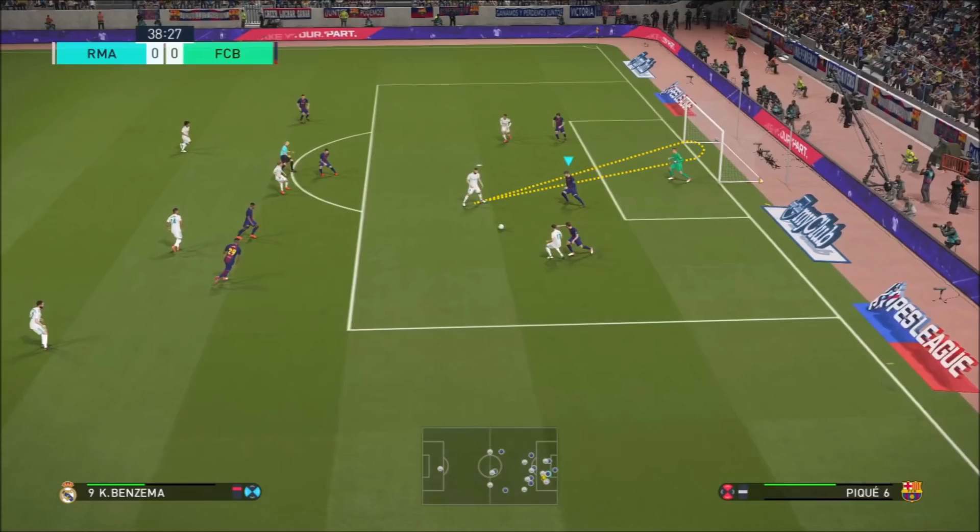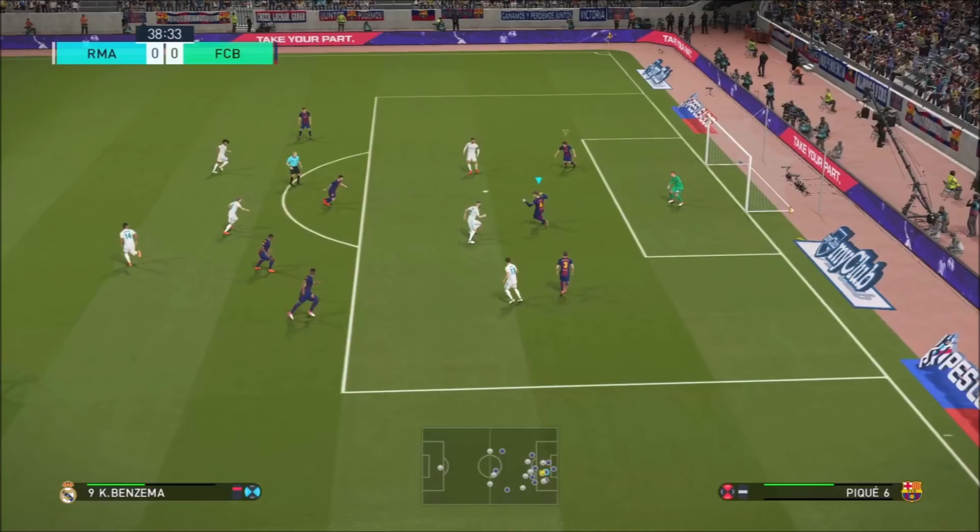Benzema's got pretty much a free hit — an open goal. All he has to do is either strike it or turn and strike it. I don't play with auto sliding on. You can see Pique is in the sliding tackle animation now and Benzema hasn't even kicked the ball — so this was actually a genuine sliding tackle. It's last ditch; I had to judge and know when he's going to strike the ball. It's vitally important, but this is very, very risky.